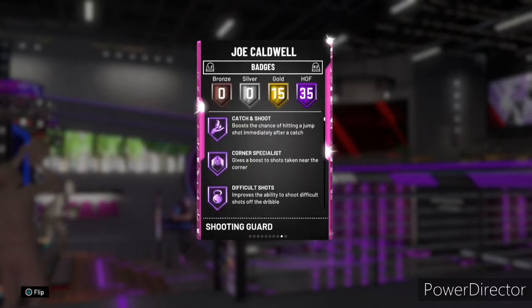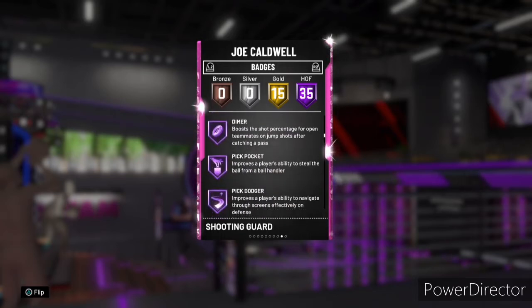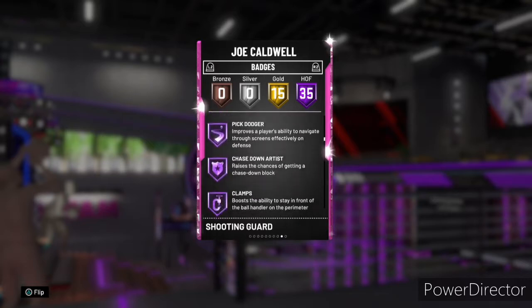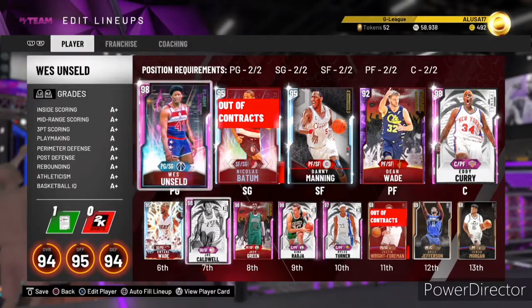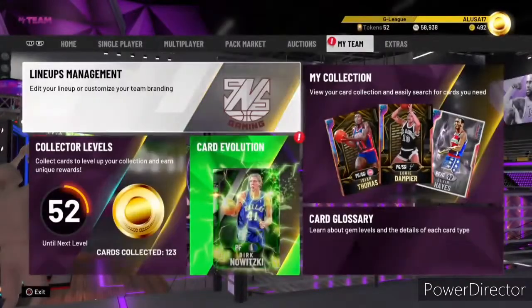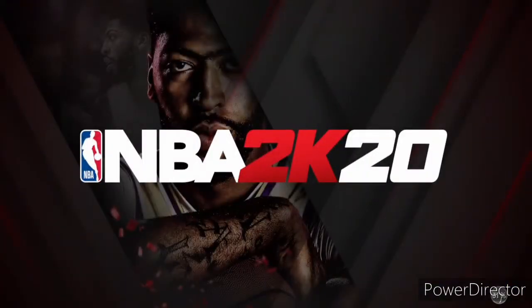I'm going to take a look at his badges real quick. Of course, all the good catch-and-shoot badges — all the Hall of Fame shooting badges are good. Has Hall of Fame dimer. 13 off, 15 gold badges. So yeah, this dude's nice. But the big thing with this guy is that he's got Glenn Rice's release, base 98. So yeah, if you thought you needed Glenn Rice before, just save yourself some money. I'm about to show you all this guy on shoot-around, and then I'll show you what his price is in the auction options and show you that this guy, he's the same thing.